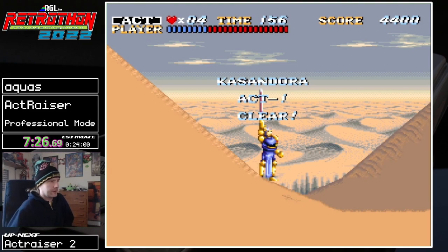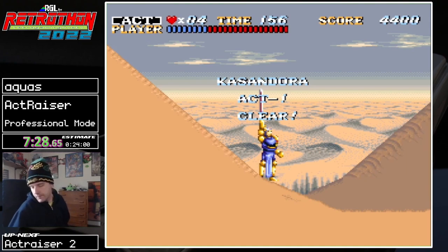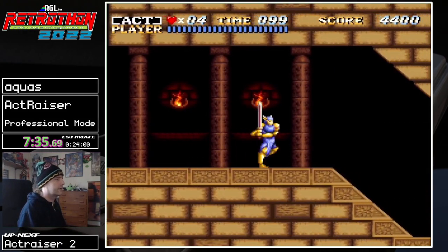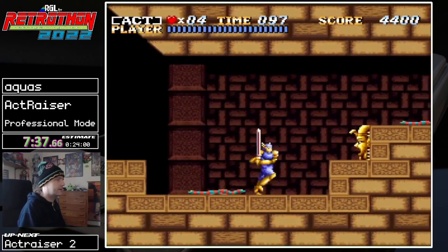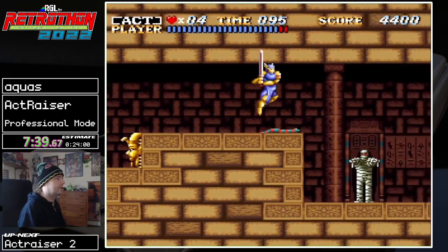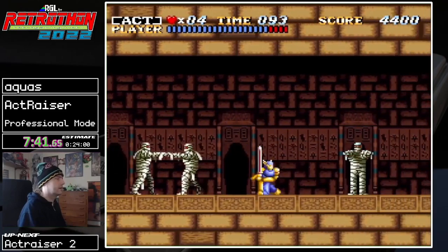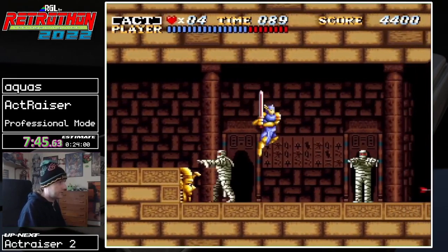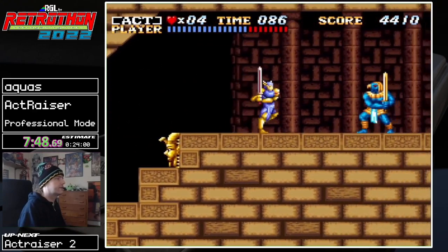You can get a three-cycle kill there. If you take damage in the latter half after your attack hits, you can cancel out the attack animation by being hit. And if you can time the hits you're receiving, you can essentially attack faster — you can actually kill these bosses faster.